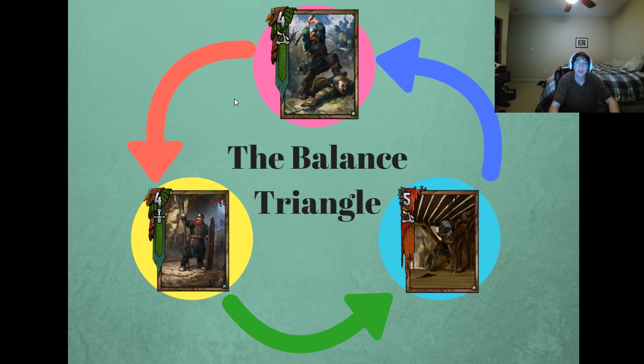One is the Dwarf up here — he does damage to a unit (control) and buffs himself (power), making him a control-power hybrid. Then you have the Mahakaman Guard down here — he buffs a unit (power) and is resistant to weather, making him a resistance-power hybrid. The Drownery here moves a unit to the siege row, where you presumably have torrential rain or are going to lacerate (control), and is immune to weather (resistance), making it a control-resistance hybrid.